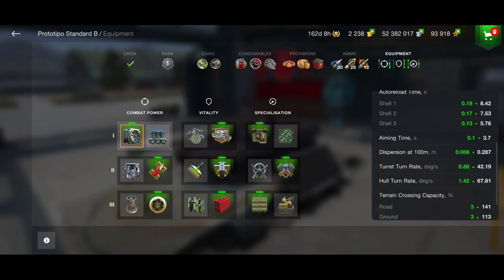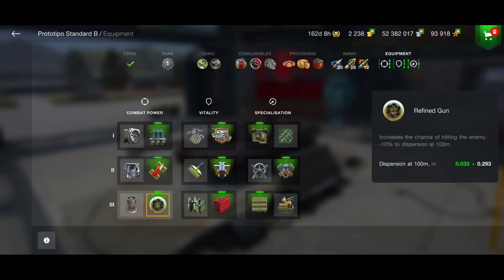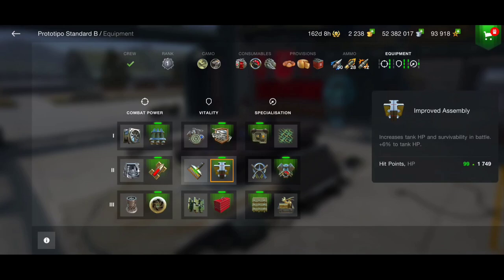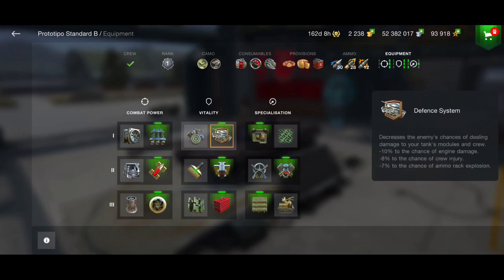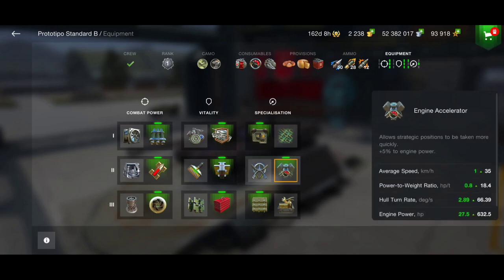It always depends on the situation — I'll show you on the battlefield. Go for calibrated shells for good penetration. I also run supercharger for clean long-distance shots, refined gun for better dispersion, improved assembly, and improved optics for view range. Don't go for camouflage playing a medium tank — it doesn't make sense.